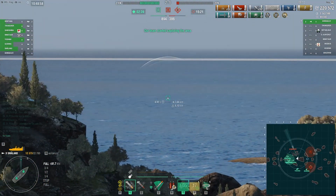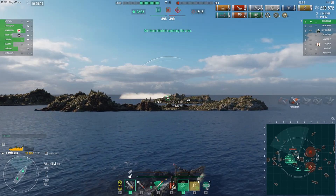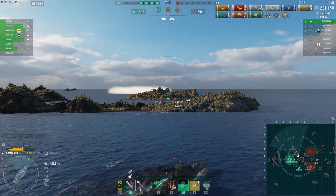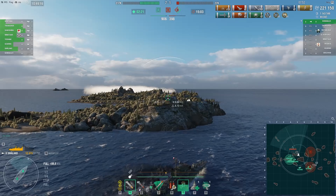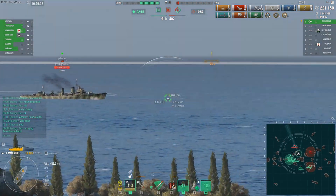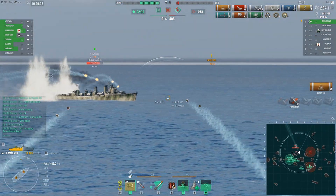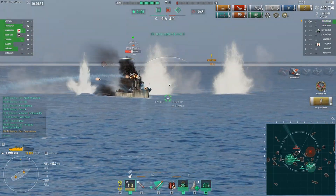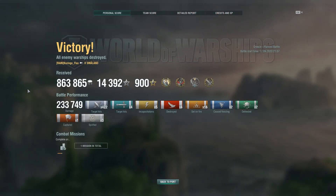The enemy Shima was briefly detected — he smoked up, attempting to fall back. He's now caught in a hopeless situation as his whole team has died around him, and our captain is pushing forward attempting to secure maybe his Kraken Unleashed — it is a pretty rare achievement in ranked. Again the Shima is caught in the radar. Our captain picks up the Confederate. This blistering fire on the enemy Shima — he's denied his Kraken, but it's a very nice game nonetheless.